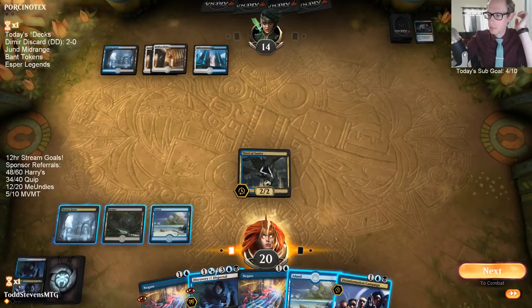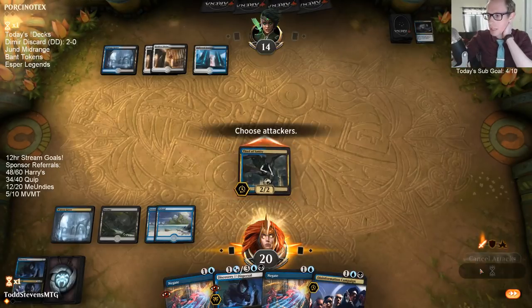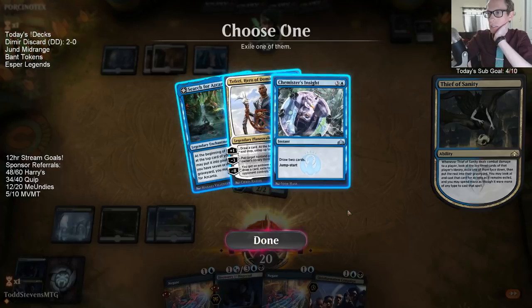Chemister's Insight, huh? Because they know about the Negate in my hand, they have a removal spell — they're definitely playing that at sorcery speed. So many Shocklands, they're down to 12 life already.